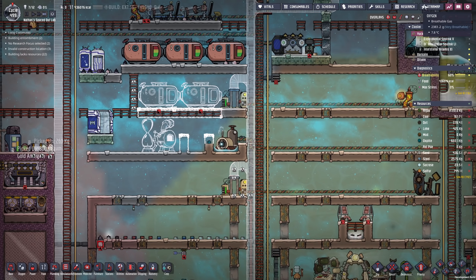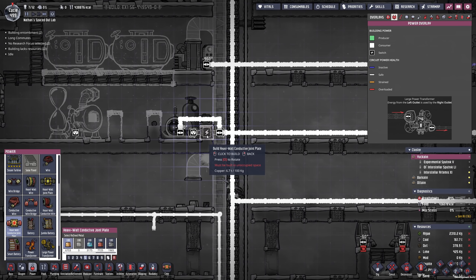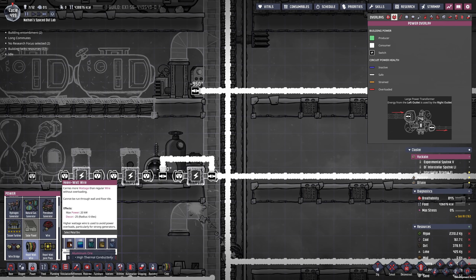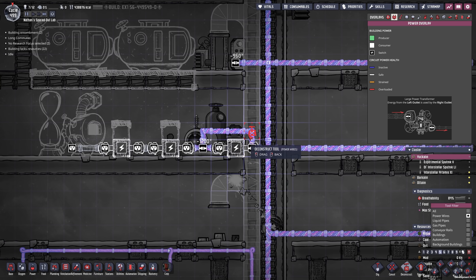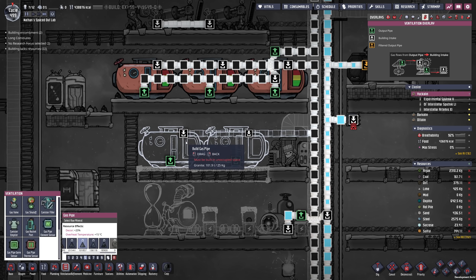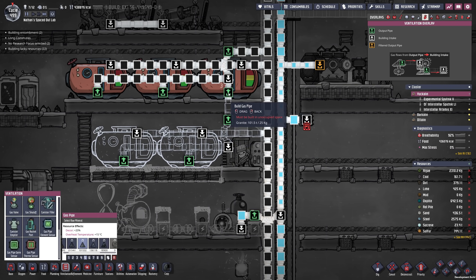So that means we cannot underestimate this. Slowly but surely we are losing lots more power than I originally wanted. I think what I'm gonna end up using for the time being is one of these, one of those, and one of those, and just connect it like so. Even though this is probably a temporary setup and we're not gonna need the heavy watt conductive wire, I'm already gonna build it with that just in case. Before I forget, I want to make sure these guys are actually hooked up.